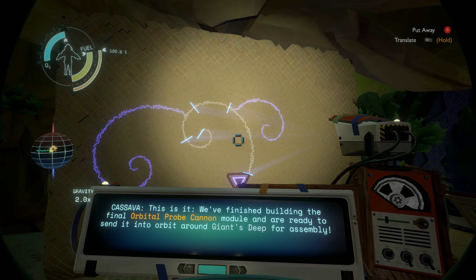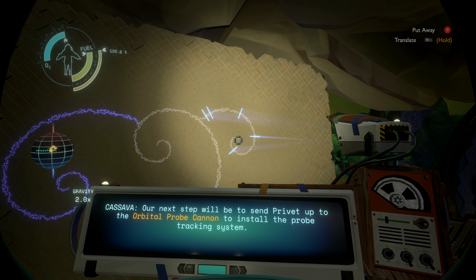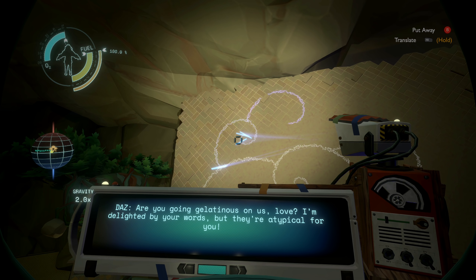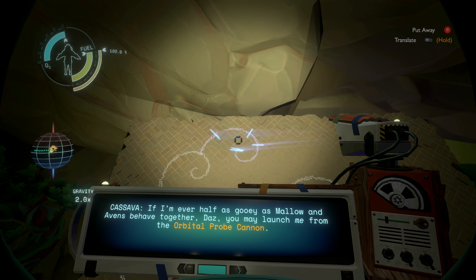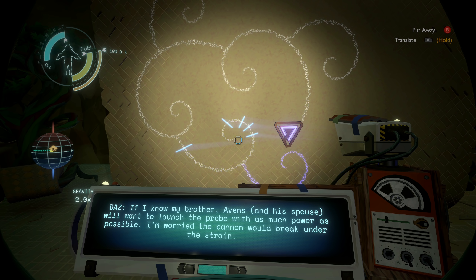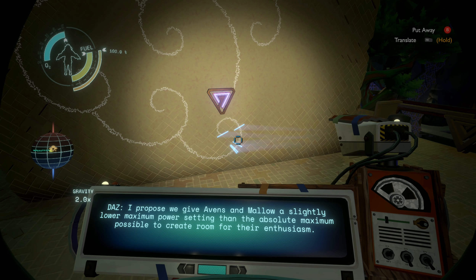Our next step will be to send Privet up to the orbital probe cannon to install the probe tracking system. To all my friends here at the construction yard — my gratitude for your tireless work. I truly believe this cannon may actually succeed where other attempts have not. If I'm ever half as gooey as Malo and Avens behave together, you may launch me from the orbital probe cannon! I'm worried Avens and his spouse will try to launch the probe with maximum power and the cannon would break — I propose giving them a slightly lower maximum power setting to create room for their enthusiasm.